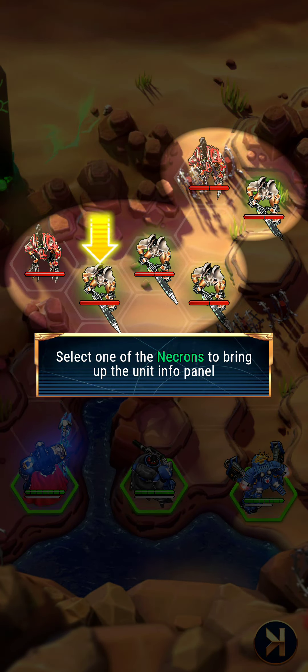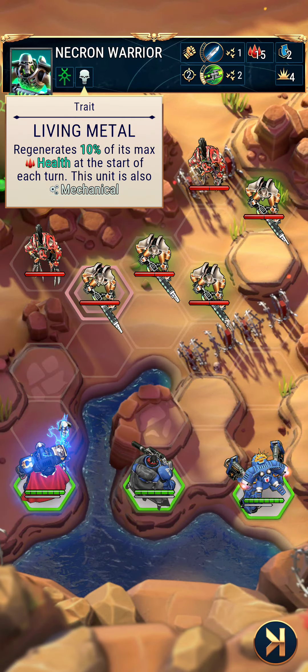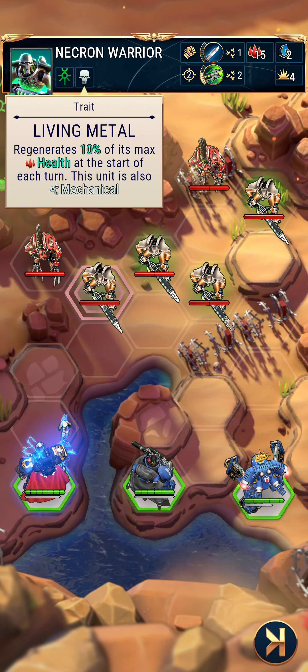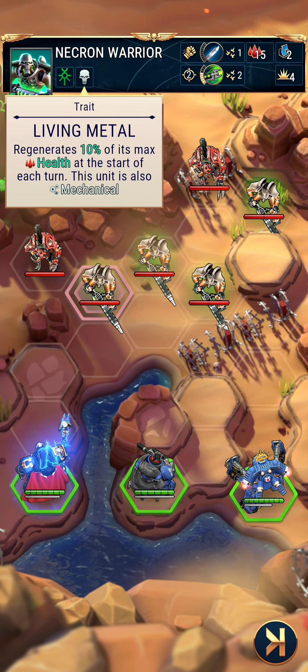Select one of the Necrons to bring up the unit info panel. In this panel, like the rest of the game, you can tap on icons to see what they mean. Tap on any of the icons to try it. Living Metal — regenerates 10% of its max health at the start of each turn.